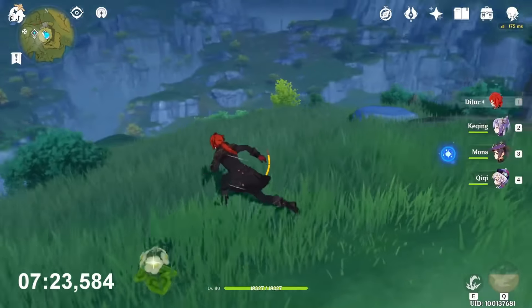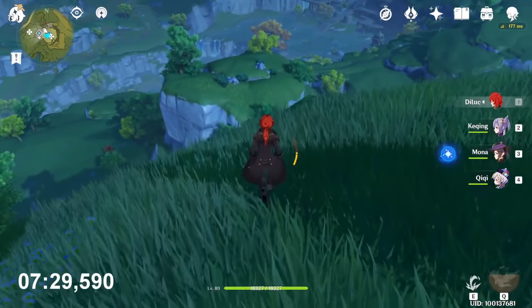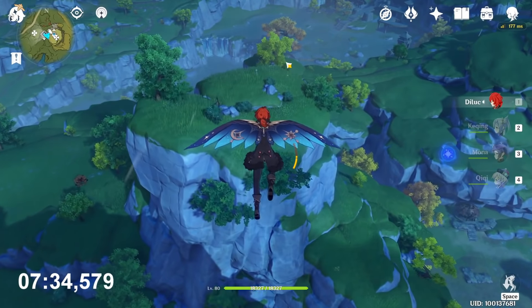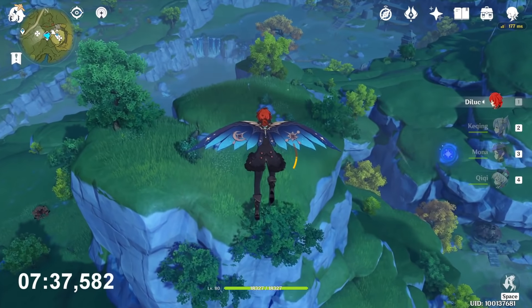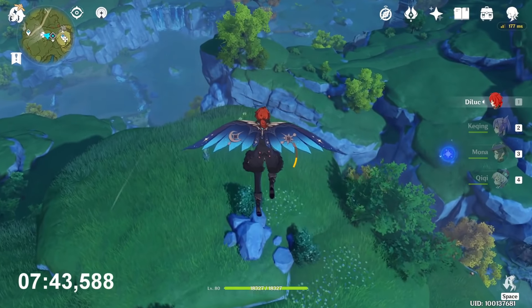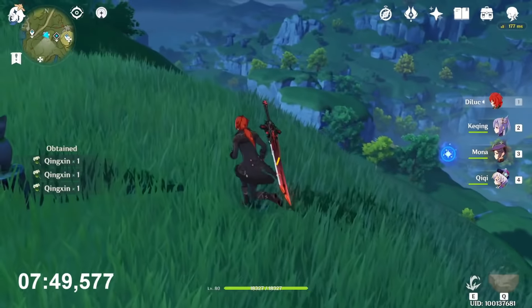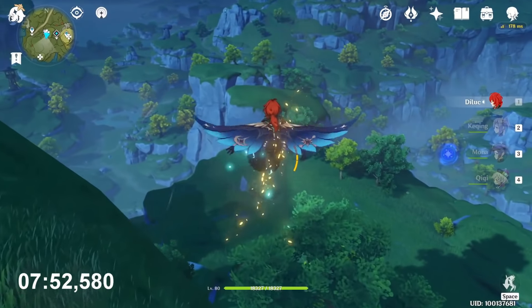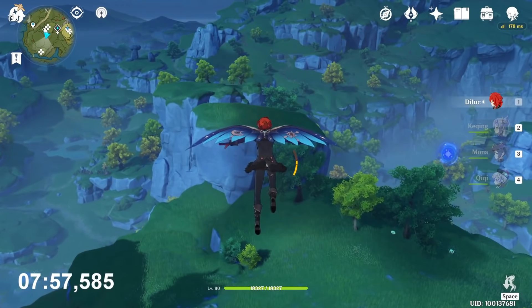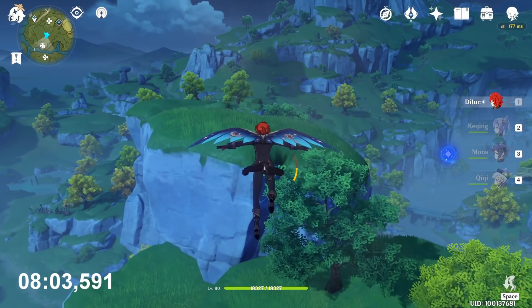Now go to this teleport waypoint. Behind you there is one — the first one. After this go in this direction, on this platform big rock. We will find three of them. There is one, there is one, and on this rock there is another one. If you're lazy you can skip those two because you have to fly about 20 seconds.